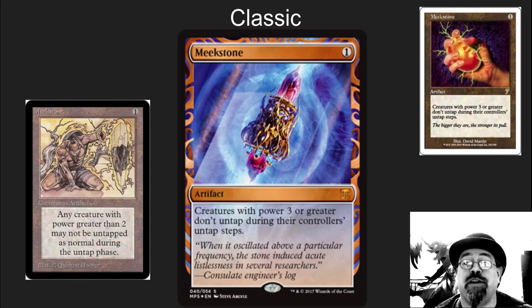We've got Meekstone in here, another classic card. This is one of my absolute favorite cards from the original set. I played this a lot in control decks, played it as a sideboard even more recently. The artwork on it is just beautiful. I like the original artwork because it's got nostalgia to it, but this new artwork is just so intricate and so amazing. I hated that 7th edition artwork — the 7th edition artwork just didn't work for me. This new artwork is just stunning.